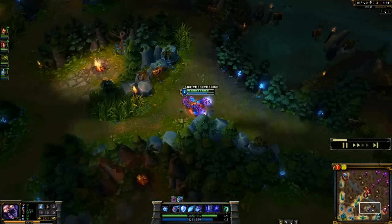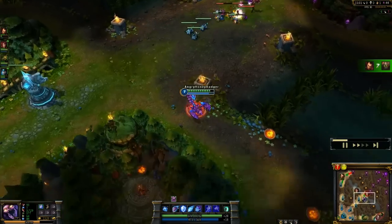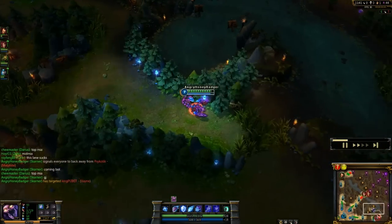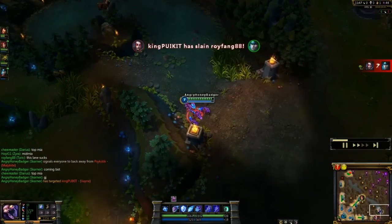We max out our Q first because of its slow and how often it is up. Every time you use it on enemy champions, it slows them. So keep slowing them and they'll never get away. We might have an example of that right here.